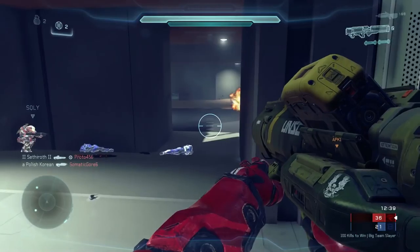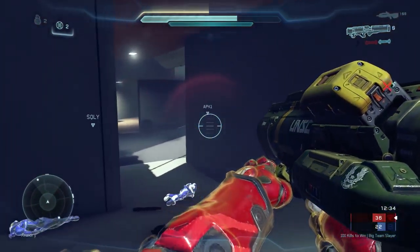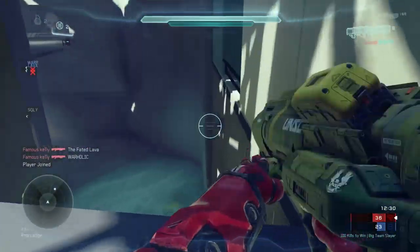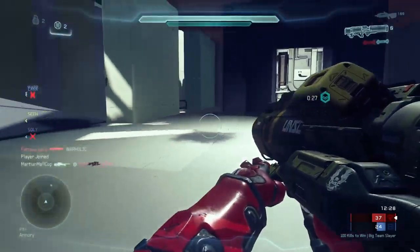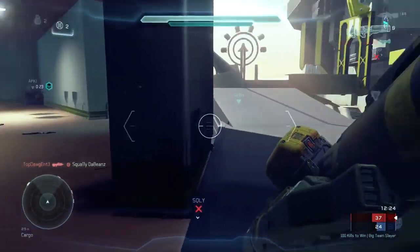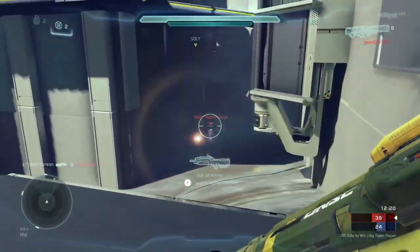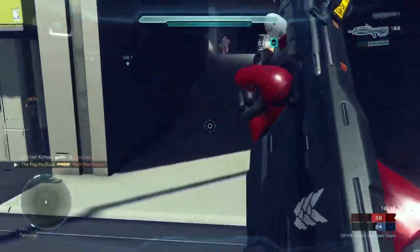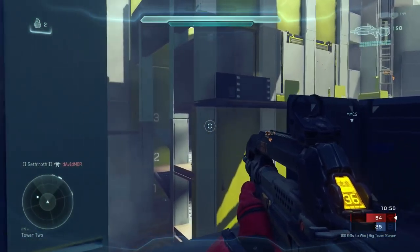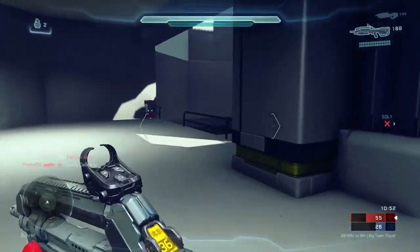There were two main design goals which I set out to achieve with Guillotine. Firstly, I wanted to ensure that the scaling was a good fit for Halo 5. I intentionally avoided a 1 to 1 remake, and instead scaled each area independently to optimize each jump and line of sight for this game. This was a real challenge given our limited timetable and the fact that this was done well before the game came out.